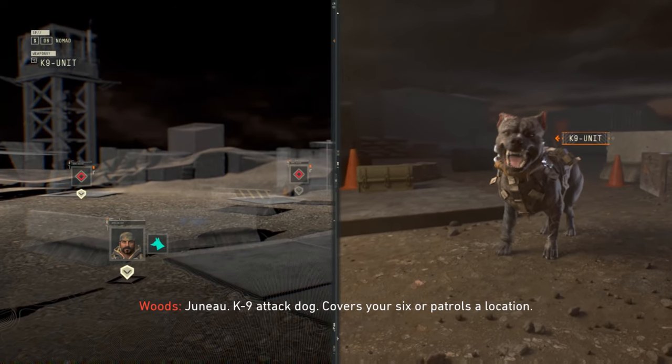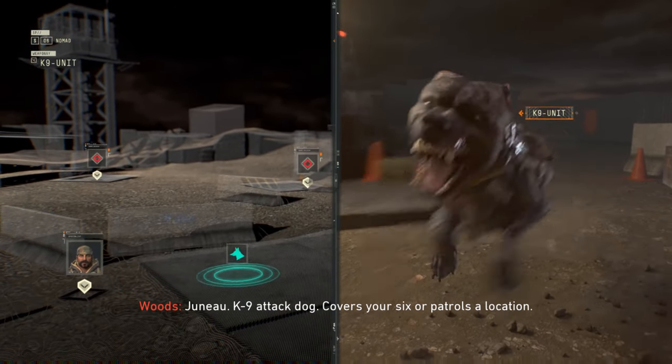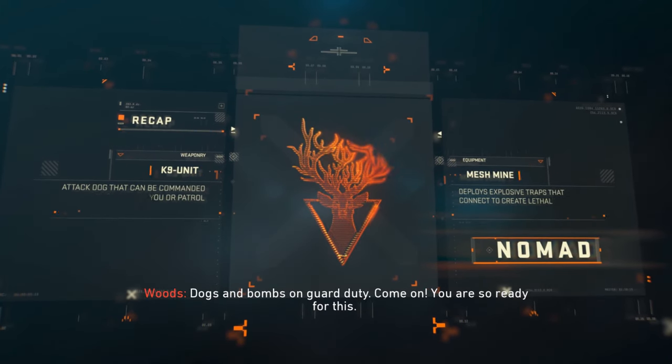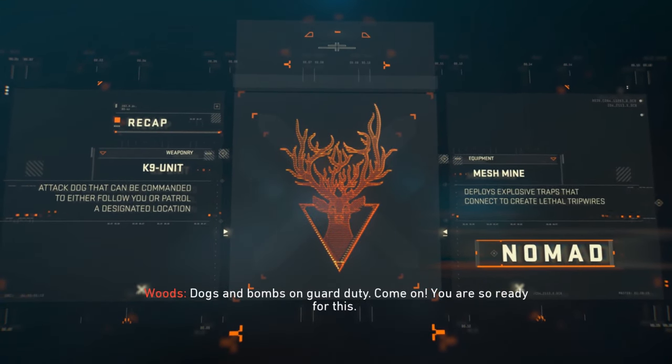Juno, canine attack dog. She covers your six and patrols a location. One tough puppy. Dogs and bombs on guard duty — come on, you are so ready for this.